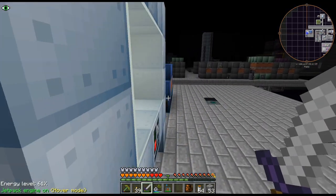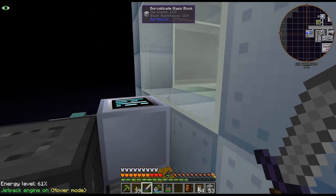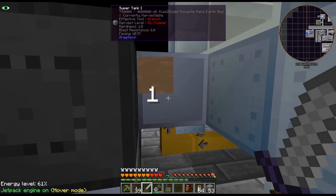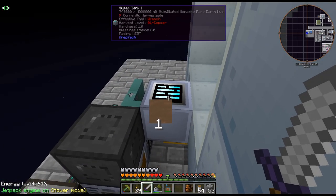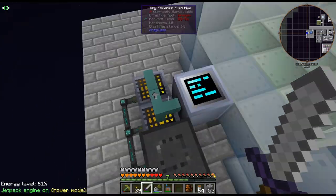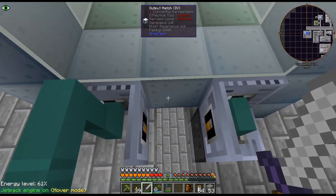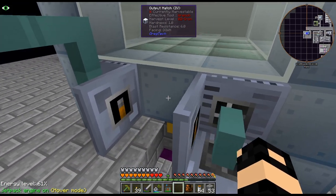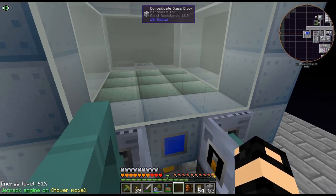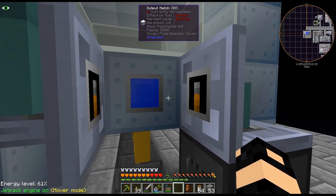I was thinking about a wireless signal to turn off the machines over there, but I figured the easier way would actually just be to move the hatch. So now there are pipes underneath to put that into that tank, and then obviously it gets piped out into there. Now I have a fluid hatch over here and I'm going to do a fluid detector on this — so if this is full, it turns off these machines.